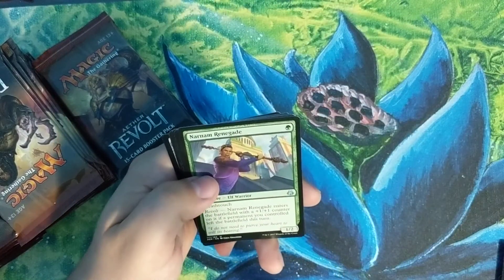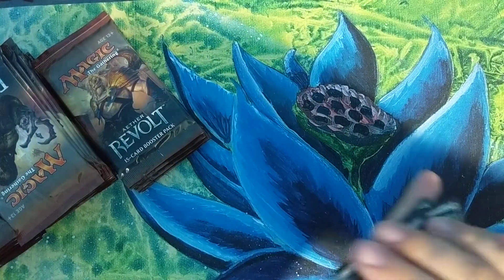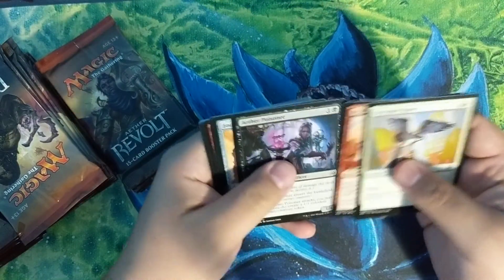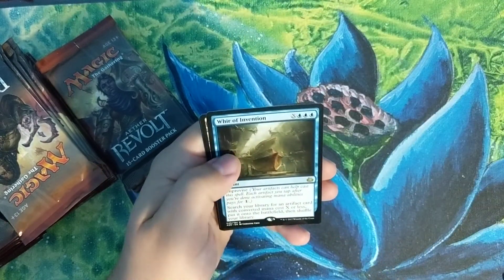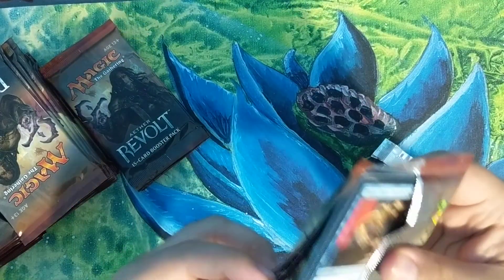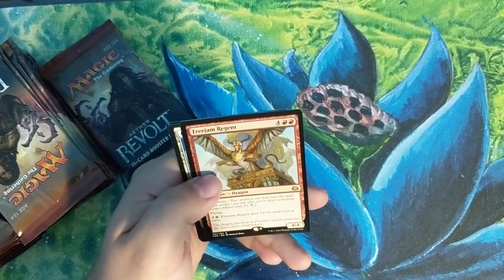Bontu's Machinations, Narnam Renegade, Enraged Giant, and Aether Windsbasker — mythic! Look at that bad boy, that is sweet. To be honest, I didn't even know about that card, so that was pretty cool. Lifecrafter's Gift, Outland Boar, Pacification Array, and a Whir of Invention rare.